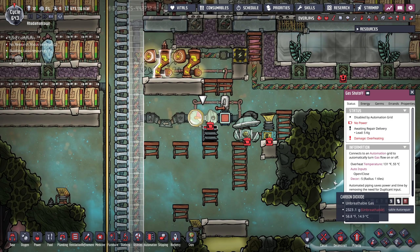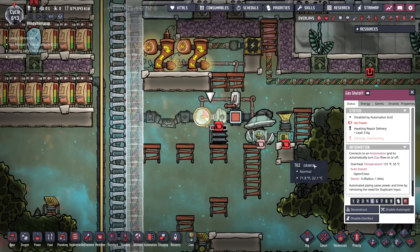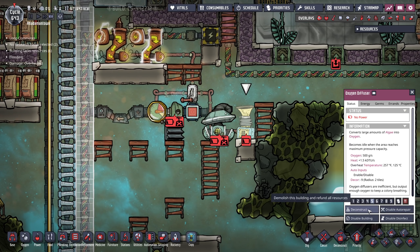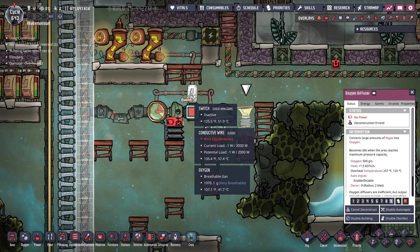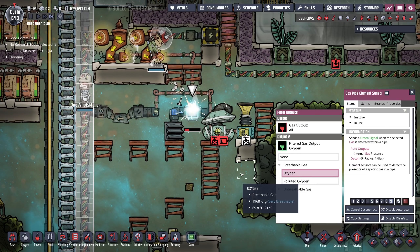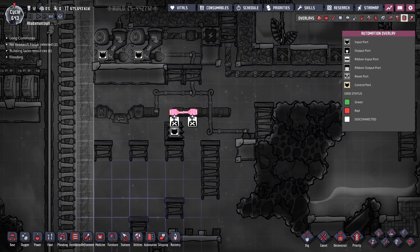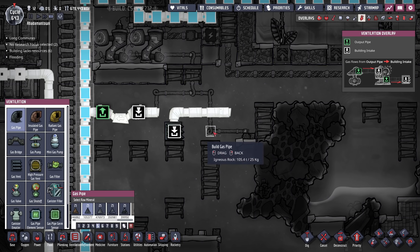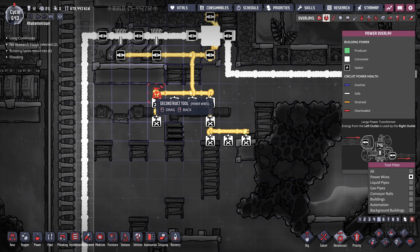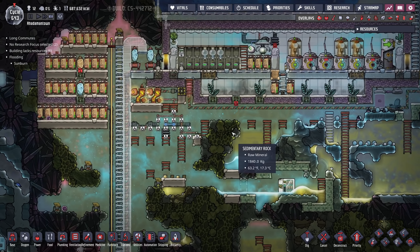Why is this gas shut off? Oh wow, it's really that hot here? I don't need any of this built anymore, so I'm going to purposely deconstruct it because we don't really have need for supplemental oxygen to the docks. I can break it down and it doesn't really matter.